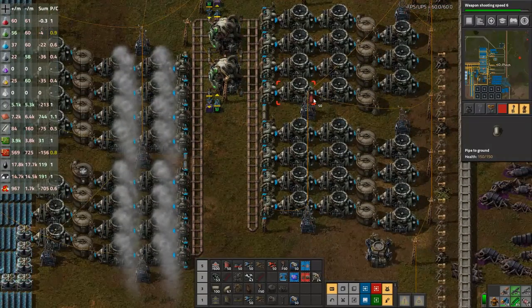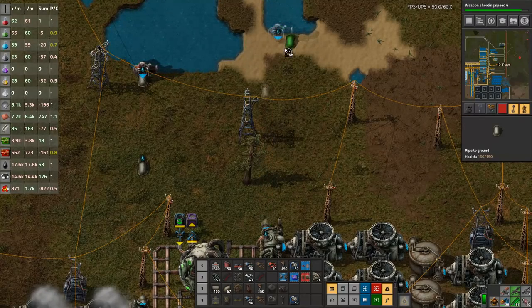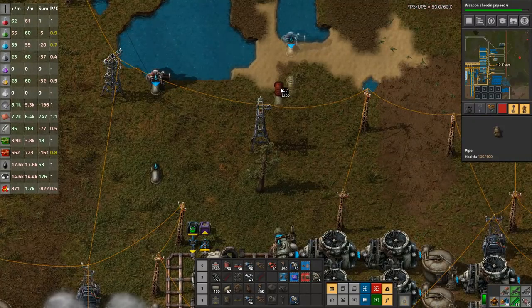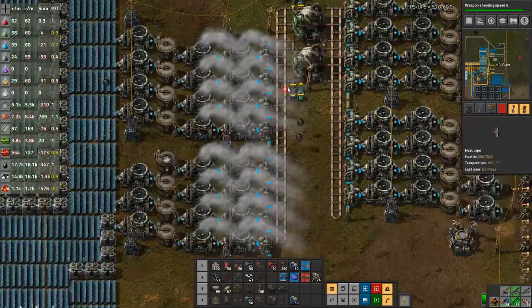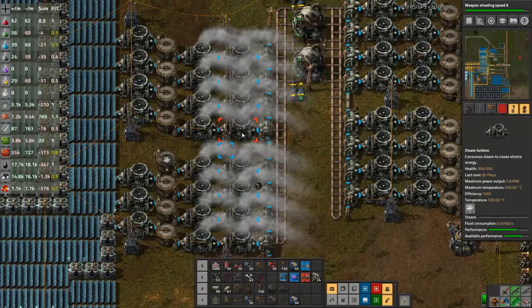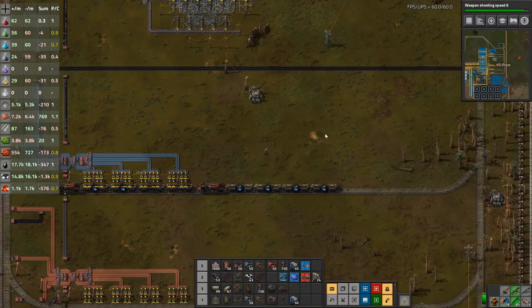Did I ever bother hooking water up to the other half of my nuclear reactor? No, I didn't bother hooking water up to the other half of my nuclear reactor. I know somebody's been yelling at me in the comments — it's fine. We've been overproducing lots of power off one side, but we've got so much power it's not really an issue.